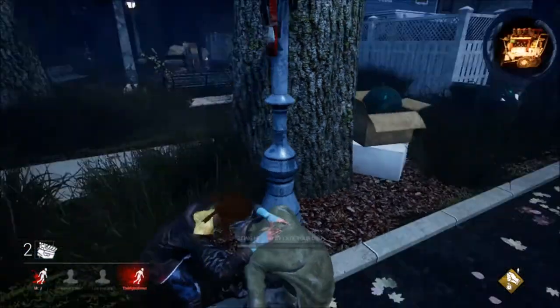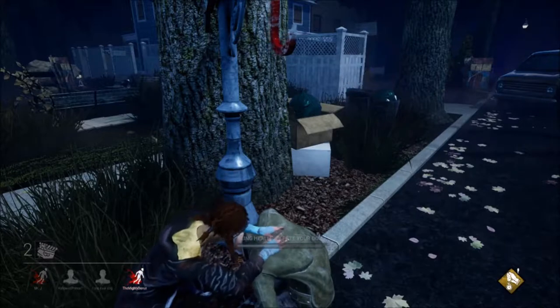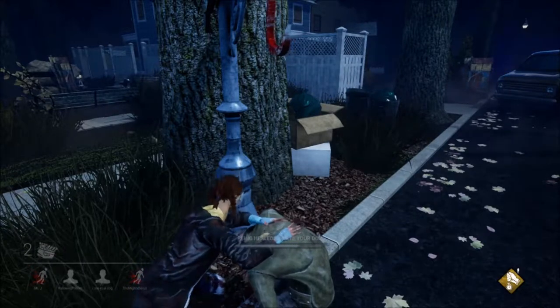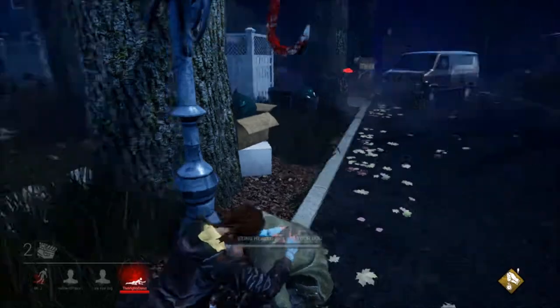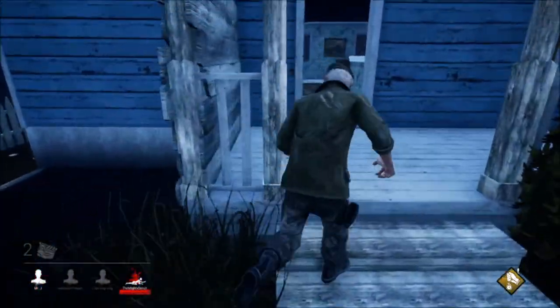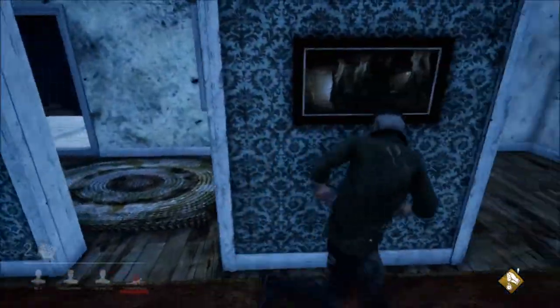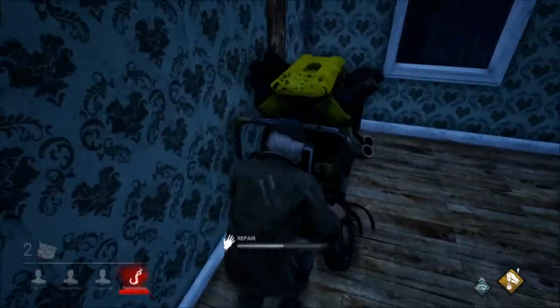I'll let her go ahead and heal me now because we have gotten the achievement I believe we needed done. I'll actually go see if I can find a generator and put myself on it and be of use. We know the Wraith was over there. I'm going to go in here and see about this generator — sounds like it's almost done. Must be in this room — yes it is.